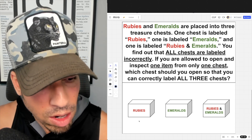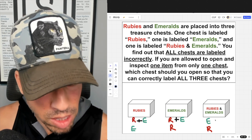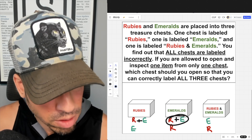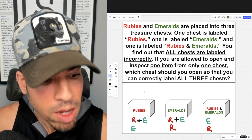So let's list what each chest can be. The 'rubies and emeralds' chest can only be either emeralds or rubies. The 'emeralds' chest can either be rubies and emeralds or rubies. And the 'rubies' chest can either be rubies and emeralds or emeralds.